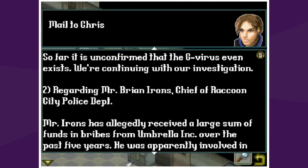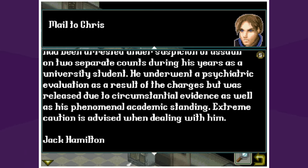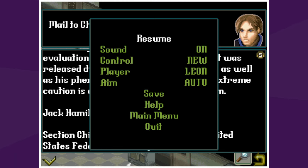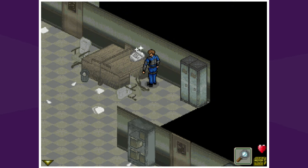"Regarding Mr. Brian Irons — he's the boss of the police department, chief of Raccoon City PD — Mr. Irons has allegedly received a large sum of funds in bribes from Umbrella." So he kind of — oh boy, there's a lot of talking in this. Even in the original. The head of the police department essentially let Umbrella do what they wanted because he got paid, and that helped cause this outbreak. Typical small town.